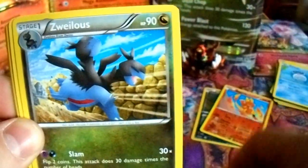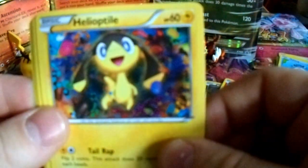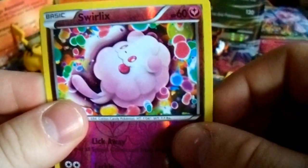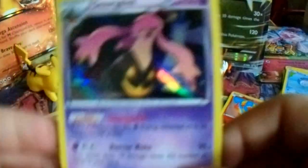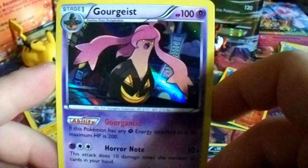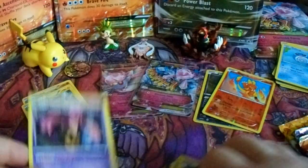Opening the Phantom Forces pack — we start off with Golbat, Lumineon, Zweilous, Gligar, Dino, Shelmet, Helioptile — shout out to Skull — Purrloin, Swirlix reverse, and ooh — a Gourgeist holo! I do not own any Gourgeist, and Gourgeist is a cool Pokémon in general. This is actually a very cool pull. So we got a holo so far — hoping for an EX, secret rare, or full art.